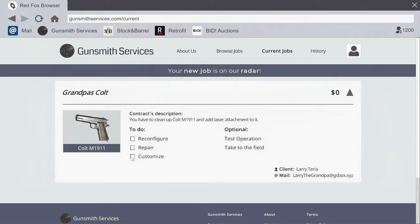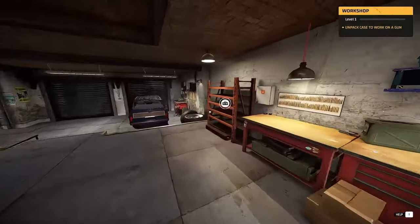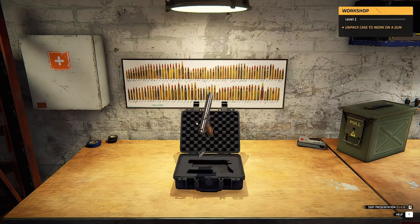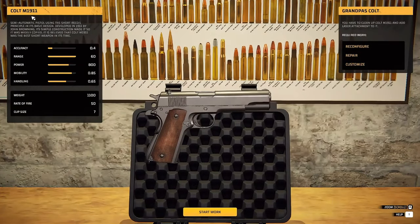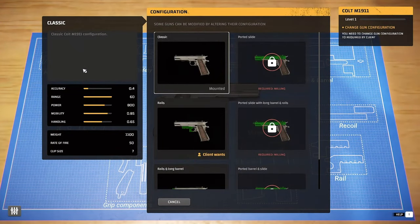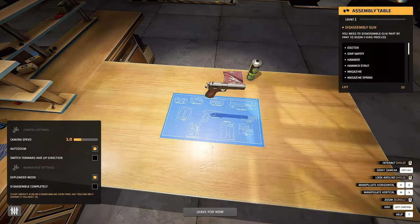Let's fix the gun - Grandpa's Colt. Not a Colt .45, just a Colt. So we're going to add a laser attachment to it, reconfigure, repair. Pretty standard, at least I assume so. So we got a case - let's work on this. That's very detailed. Short recoil, developed in 1911 by John Browning. Best short weapon in its time. Here's all the stats on it and the work we got to do. This game just throws you right in and lets you get going - I like that.